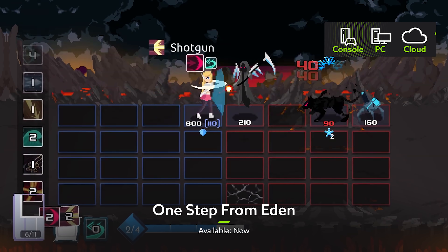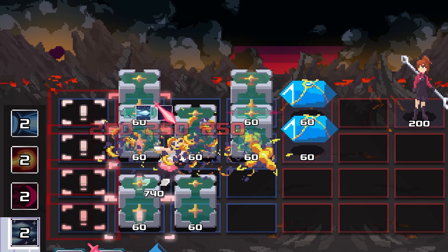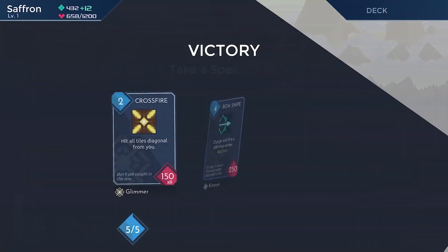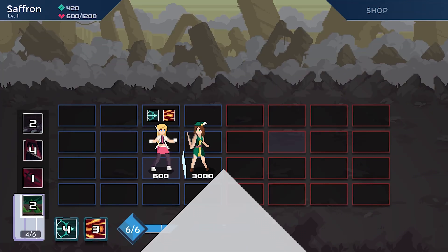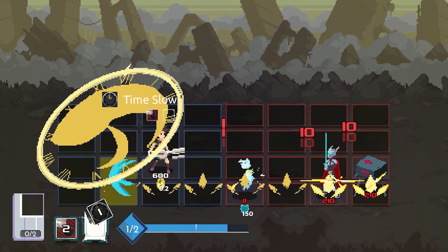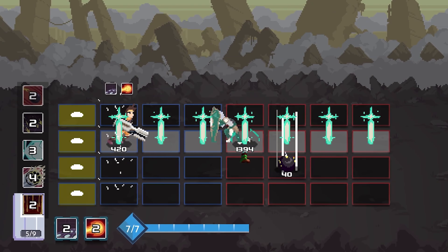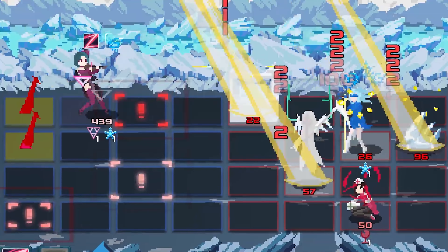November 11th also brought us more deck-building fun in the form of One Step from Eden. Although before you give this one a shuffle, you might want to chug down an energy drink or a handful of gummy bears because things are about to get frantic. Rather than the patient, methodical gameplay you might expect from a card-based roguelike, One Step from Eden throws you into the thick of it and leaves you to fight your way out in real time. Bullets, lasers and magic spells surge across the screen as both the battlefield and your enemies evolve from one moment to the next, forcing you to constantly think on your feet. And if that all sounds a little bit overwhelming, the good news is that the game's co-op mode means you can lean on a quick-thinking friend to help you make it through the more hectic moments.